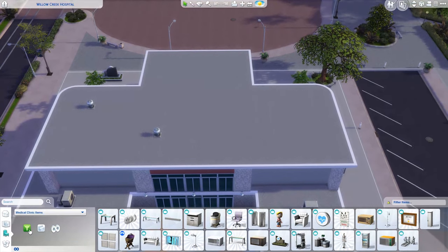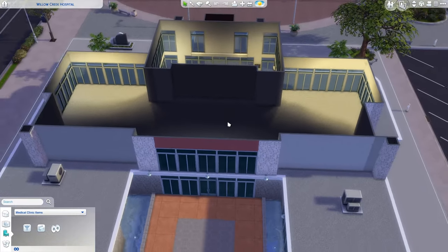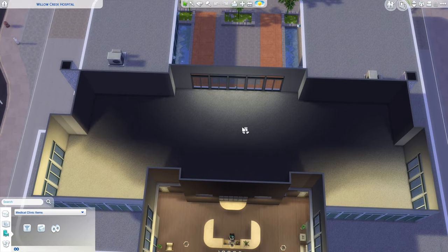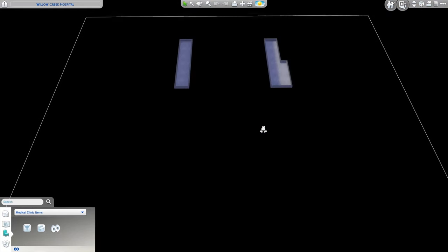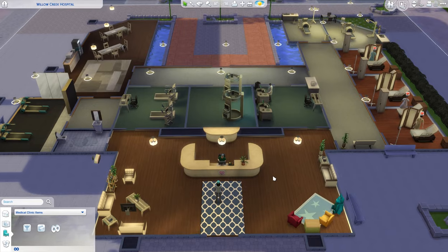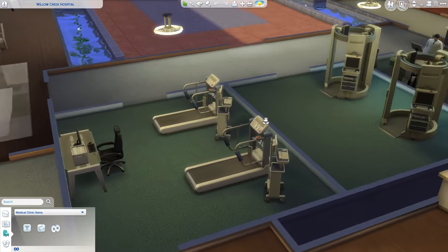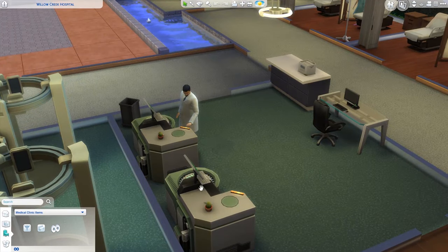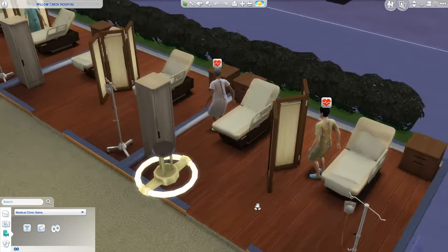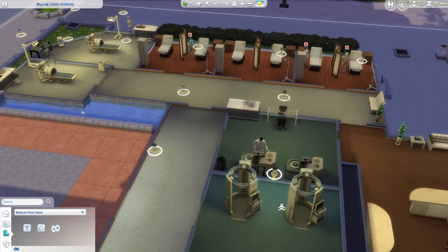Now we can take a look at what we actually have here. We have a regular modern or mid-century style hospital build, and there's a second floor which is interesting but hasn't been used. You can see the familiar floor plan. You don't have to make a new one — you can just renovate this one as you wish.